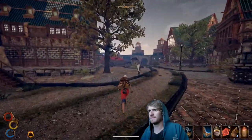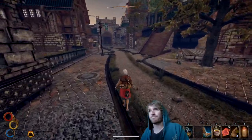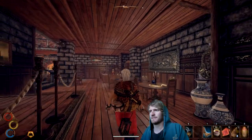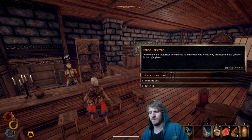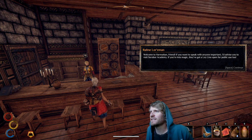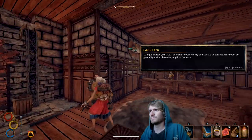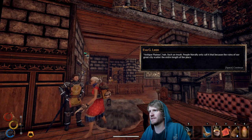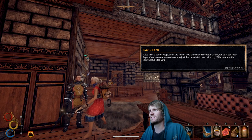That's the high class inn. She's fancy — I usually stay at the low class inn, there are two inns. But I kind of forget this character is a fancy character, so we'll go to the high class inn — the Victorious Light Inn. The innkeeper says: 'Welcome to our modern friend. If you want to speak with anyone important, I'd advise you to visit Sorbor Academy — if you're into magic, they've got a ley line open for public use.' Regarding the 'antique plateau' label — people only call it that because the ruins of the great city are scattered the entire length of the place.